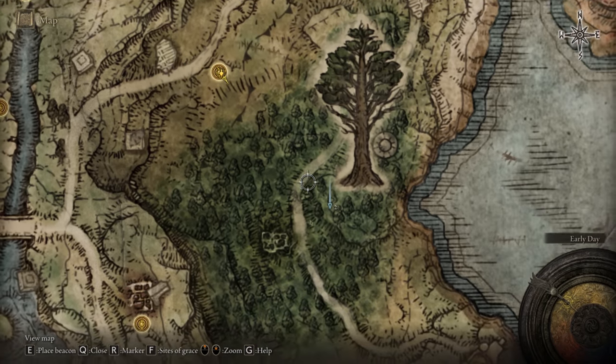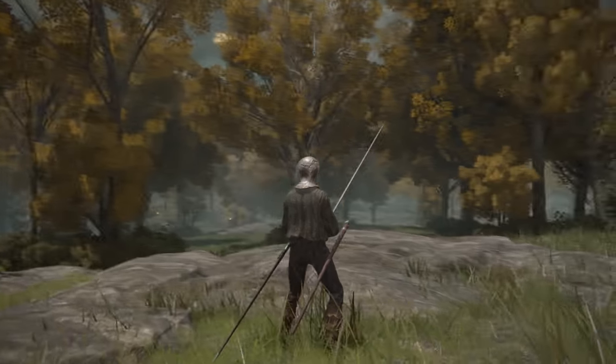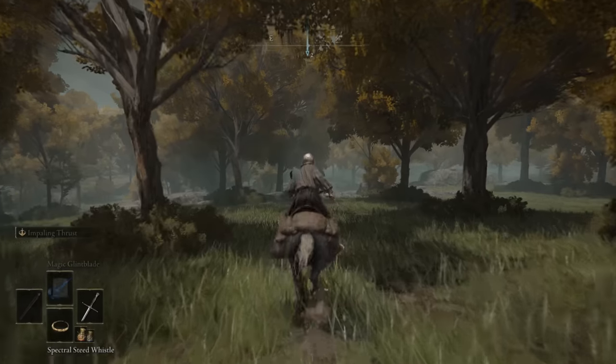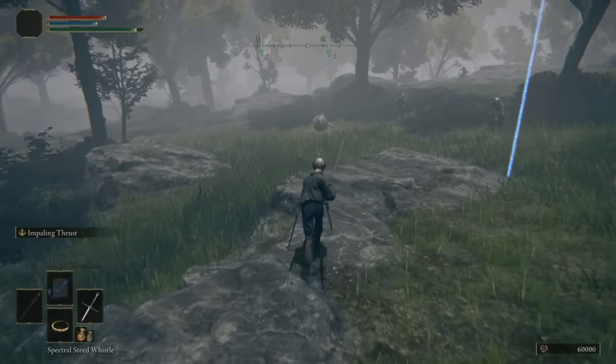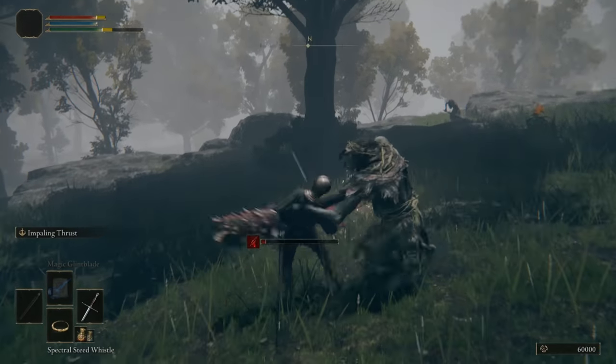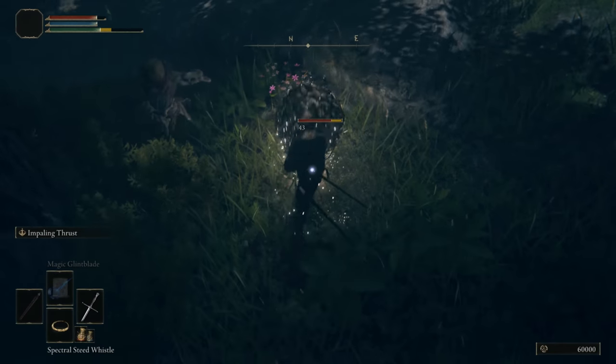We first want to arrive at the Mistwood Outskirts lost grace and then travel to where I just marked on the map. What you are going to find is a scarab — when you defeat the scarab you will receive the butt stomp. I'm pretty sure that's not the ash of war name.